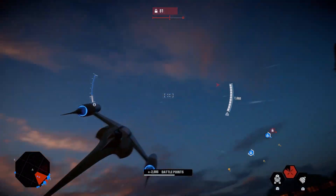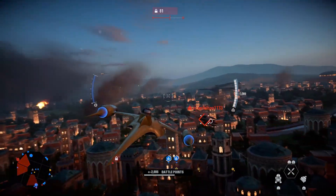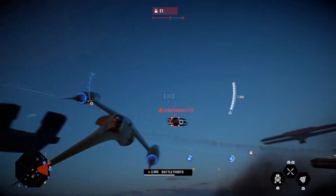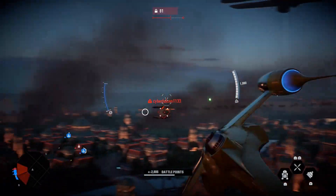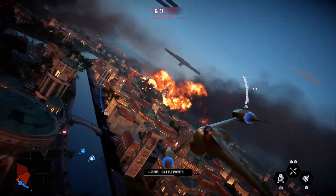A good but risky way to play as the N1 immediately in Hero Starfighters would be to crash into the nearest object as a hero ship right when the round starts, and then spawn back in as the N1 as fast as you can. It's a guaranteed way to play as the ship, but it also puts your team at a huge disadvantage, so be cautious. If all four of you tried to do this, you will instantly lose the round.